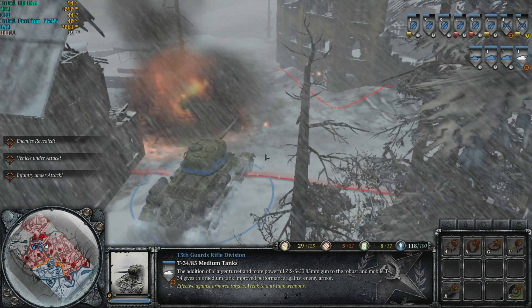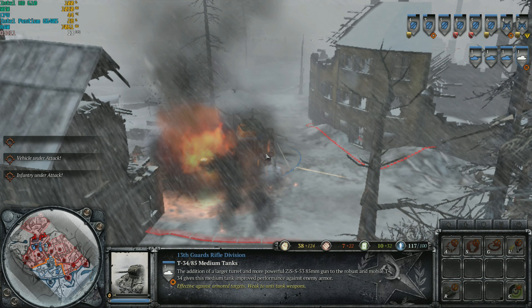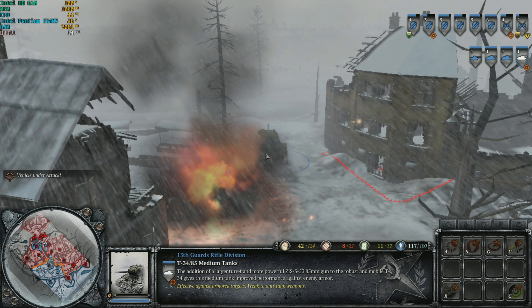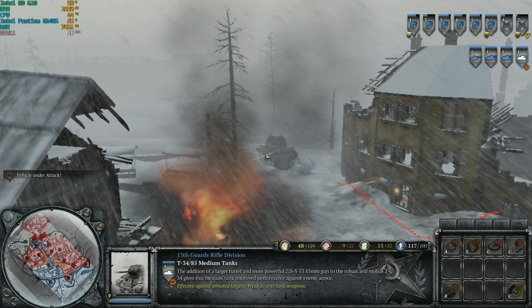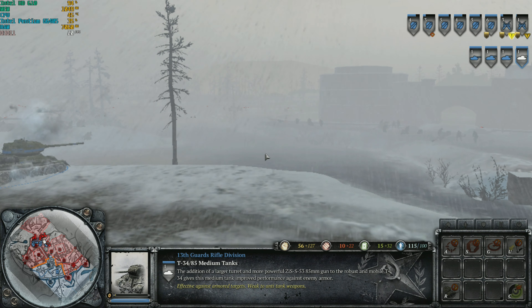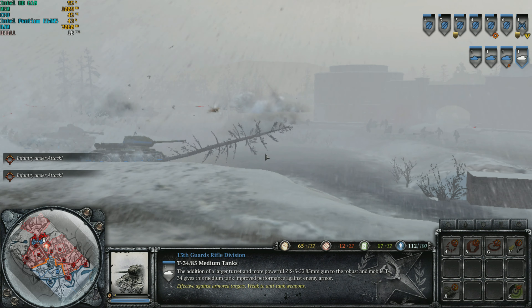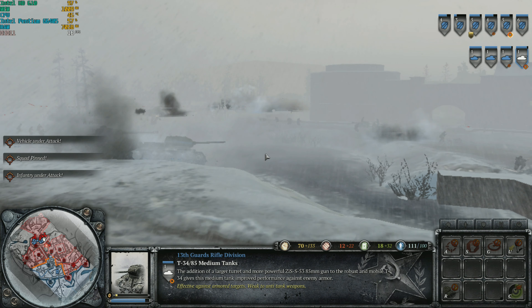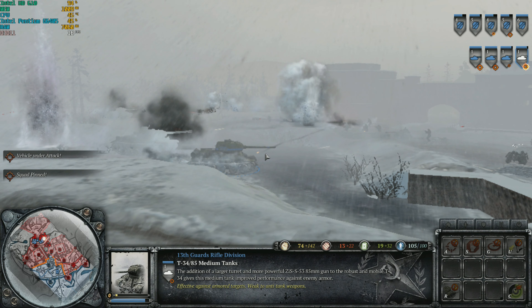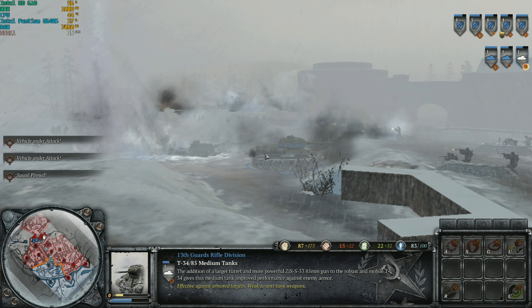Company of Heroes 2 — a great RTS game. We're getting 25 frames a second, so you could say it's possibly playable, but you've got to remember you're going to have more troops on screen than you have here. I've got it on 50% resolution scale, so we're on very low settings. Personally I wouldn't play it, but that's just me.